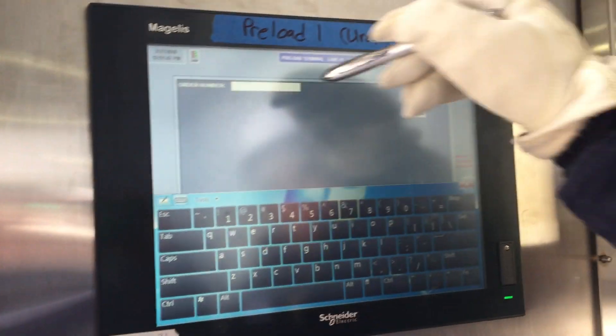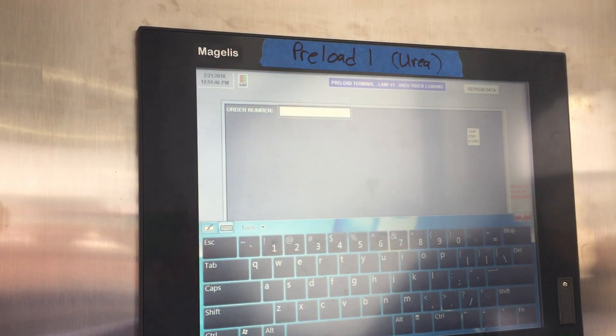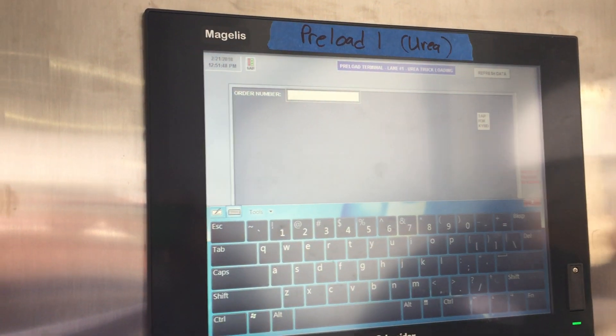Next, tap in the order number box. When you see the cursor blinking, go ahead and enter your order number using the keyboard below.